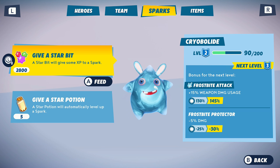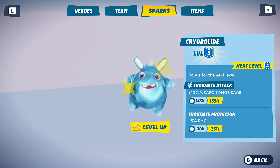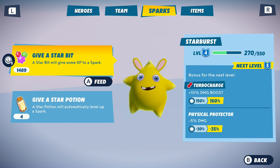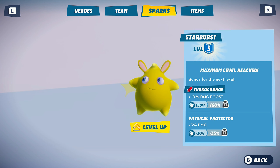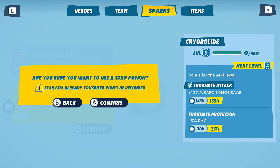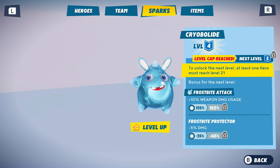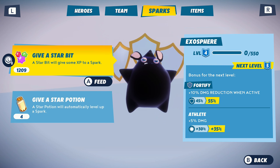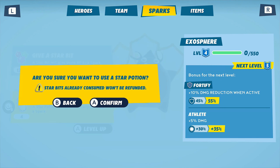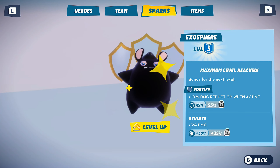Tip 13: To improve your sparks, they require a higher amount of star bits each time you upgrade their level — it takes 550 star bits just to go from level 4 to 5, for example. However, the star potions you'll be finding give a flat instant level up regardless of how high their level already is. So I suggest sitting on those star potions until later in the game to use them for your higher-rank sparks.